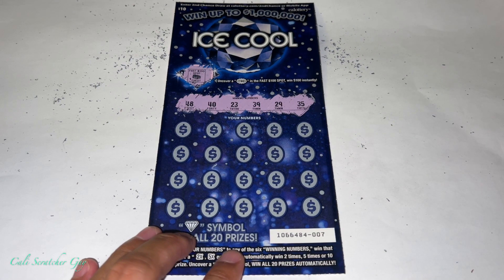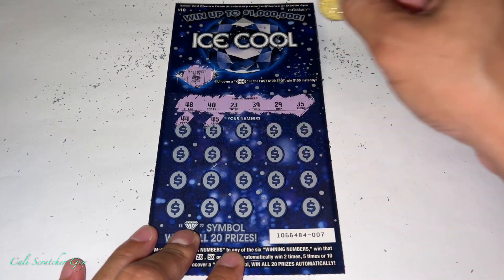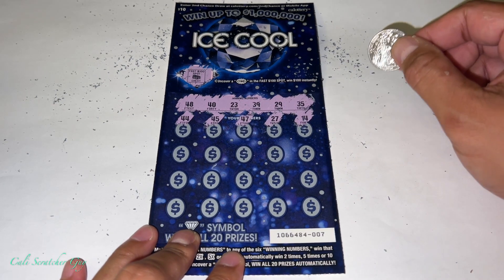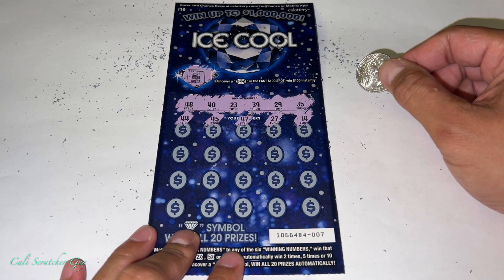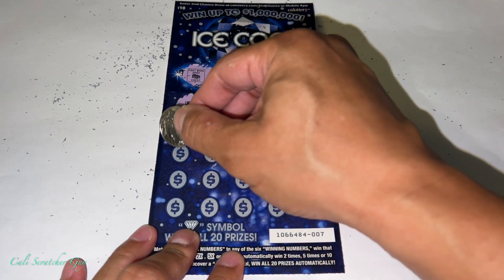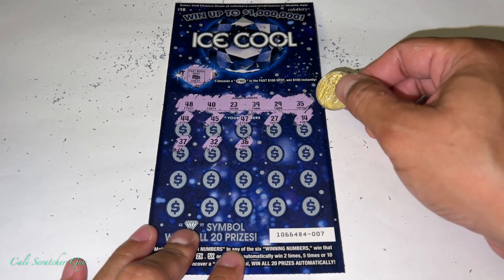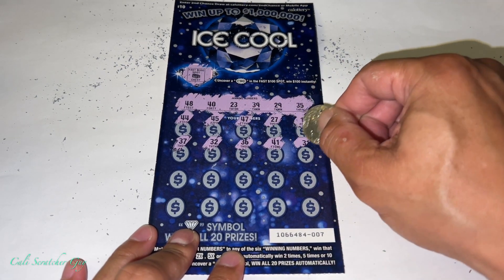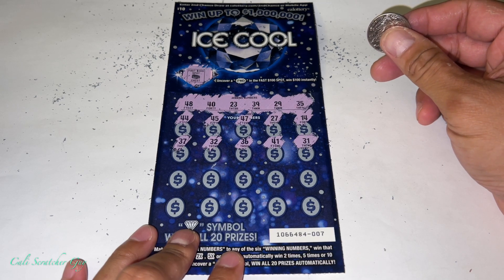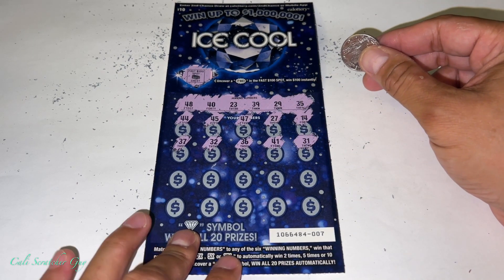Hopefully this is the card that's going to be the lucky one! 44, 44, 45, 47, 27, and 14. Let's double check — we got a lot of 40s there but didn't match our 48 or 40. Next row: 37, 32, 36, 41, and 31. Double checking: 37 — nope, 32, 36, 41, 31 — we're looking for 35 and 39. Looks like nothing there.